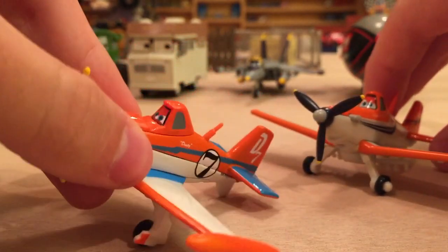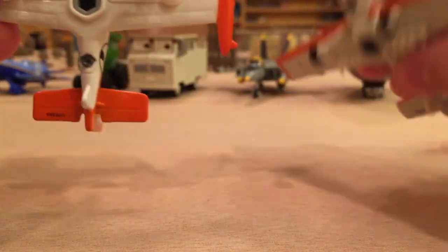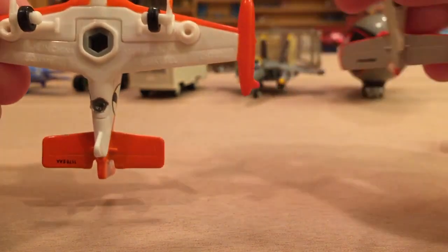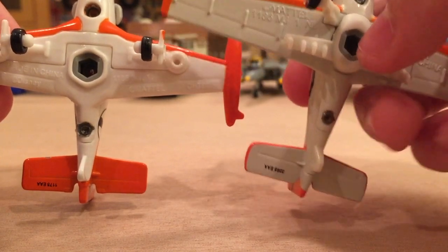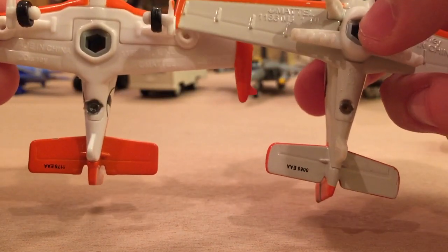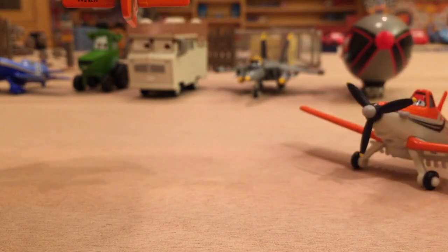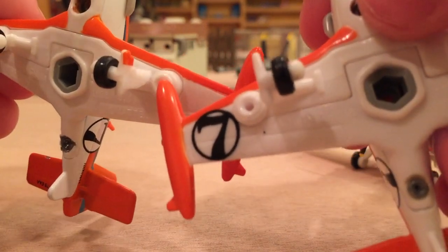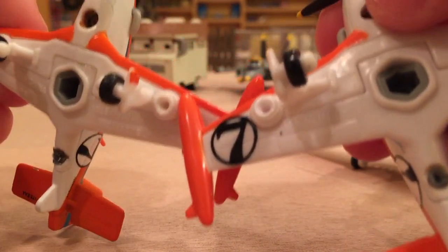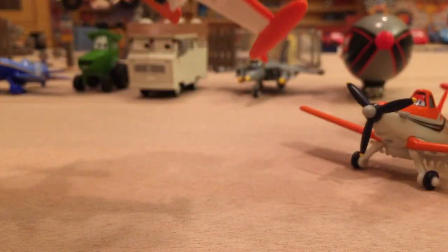His wheels don't fold in but they would in the movie. He's got the opening to connect to play sets. There are two circles I just noticed — I'm not really sure what those are for, maybe something new. But let's get on with something more interesting in my opinion.